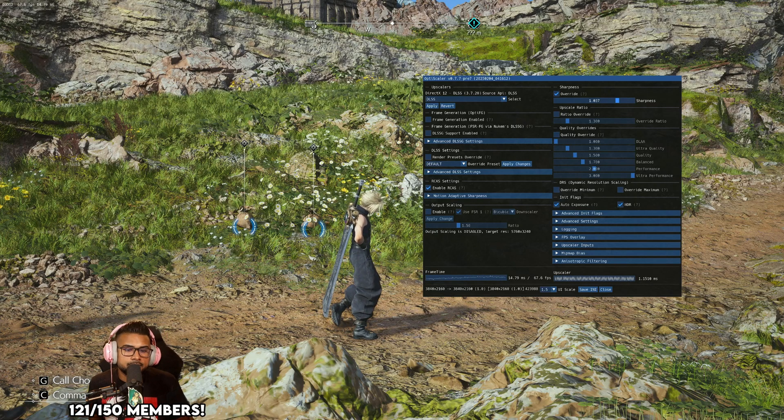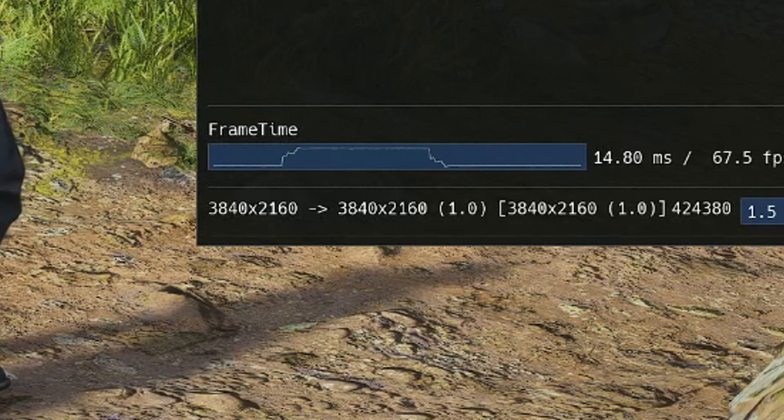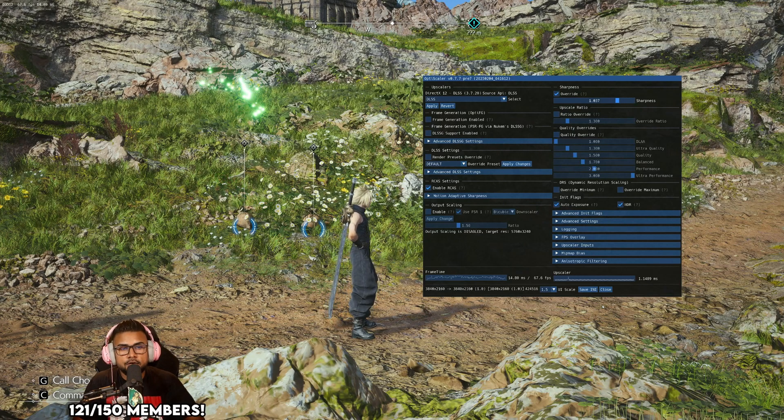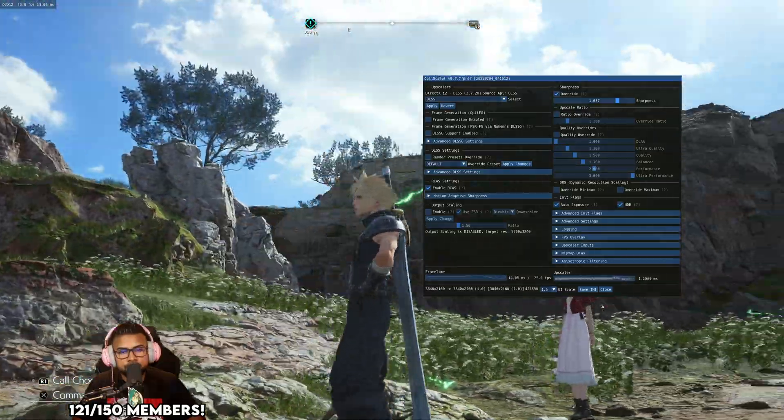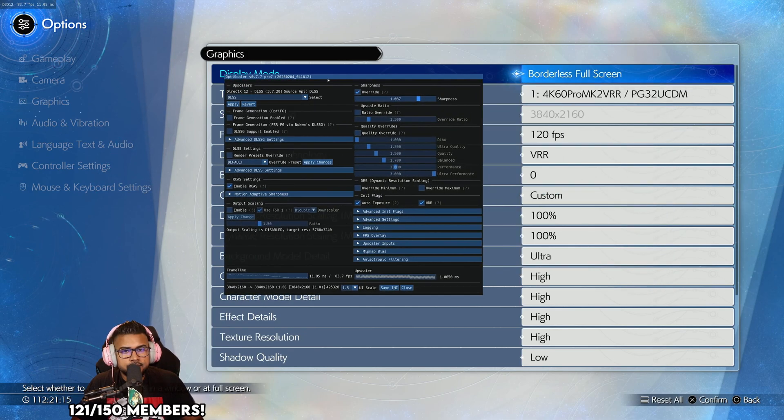I'm showing you right now in OptiScaler — you'll see on the bottom right it says I'm currently at 100% 100% direct dynamic resolution, which is technically DLAA, where you're doing native resolution but using DLSS to anti-alias. Just to show you a little bit deeper how it works.